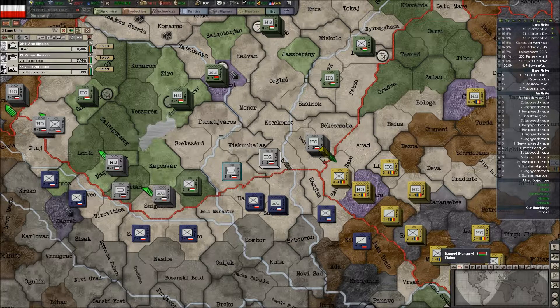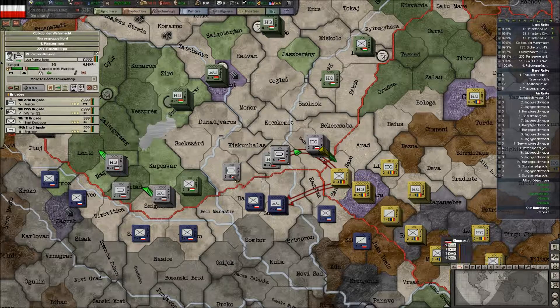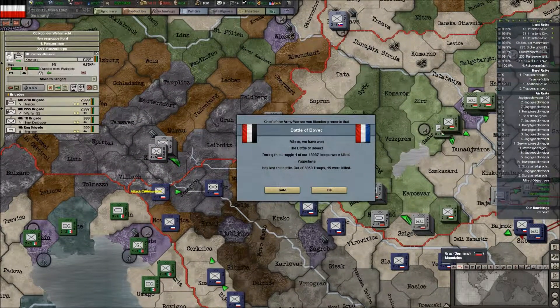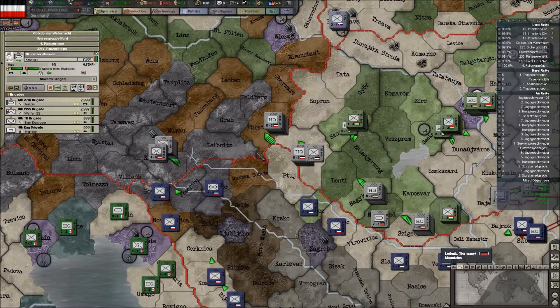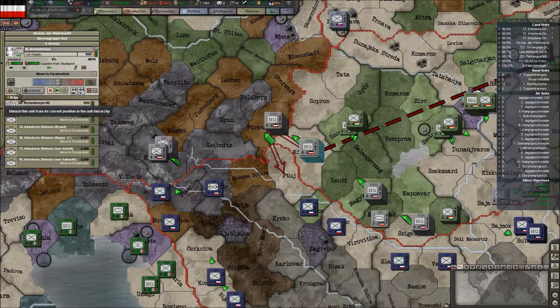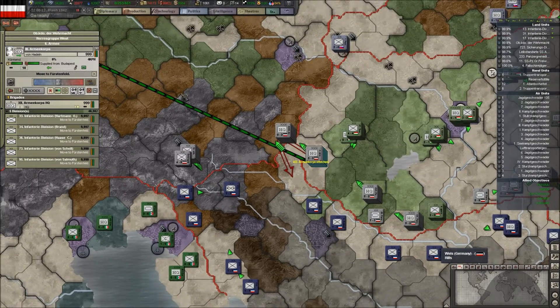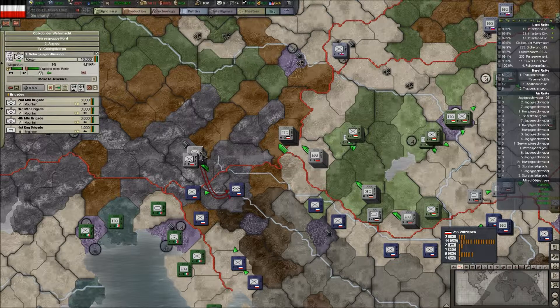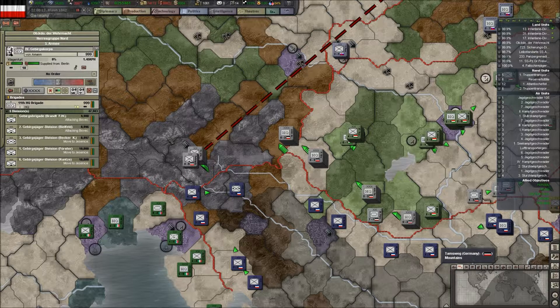I guess I'll have to invade this way. This seems real buggy to me. I think these are all HQs — no, they're not. I don't know what's going on with that, but let's get it moving. This HQ, we're going to detach him. Let's see if we can attach him to somebody a little closer — and that's better.